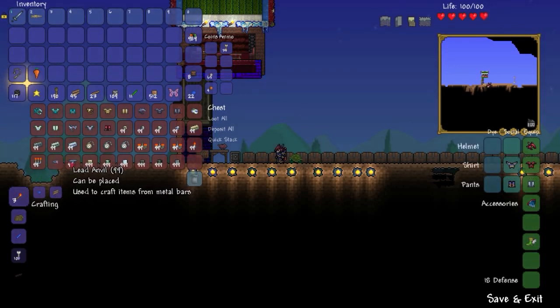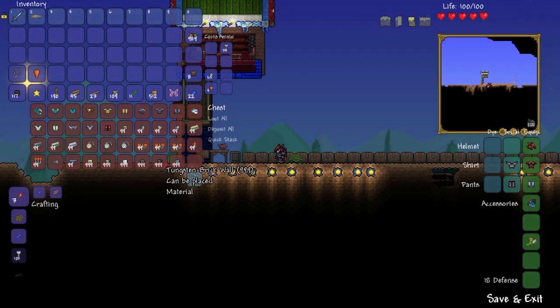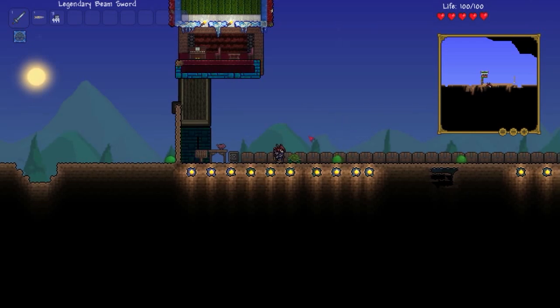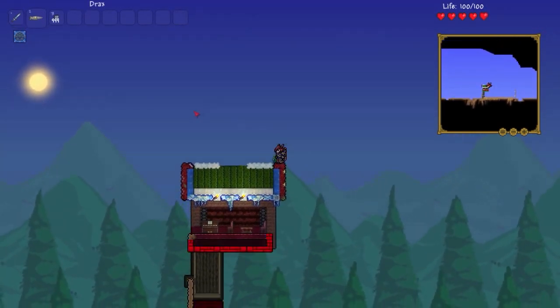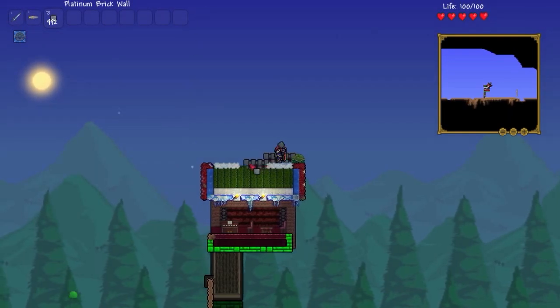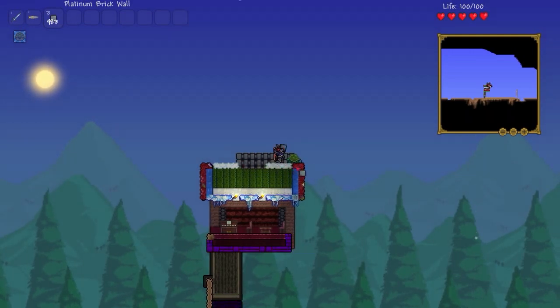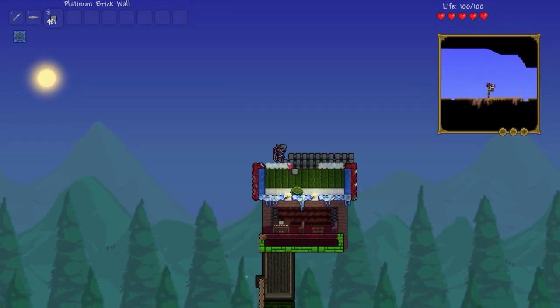We can craft items from metal bars with our lead anvil — pretty awesome. Tin brick, tungsten brick, platinum brick, brick wall, tungsten brick wall, and we have the platinum brick wall. We'll go ahead and experiment and get out of dodge before the slime gets to us. Wow, that's pretty cool. I wasn't sold on this initially, however I have to say I made a mistake because this stuff is awesome.